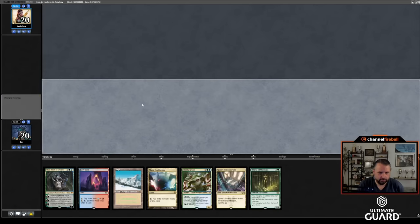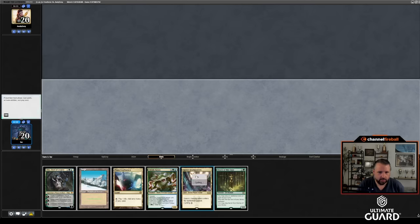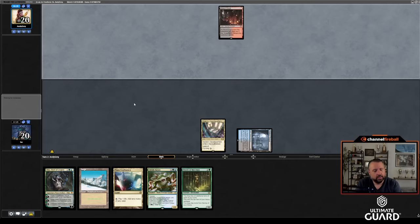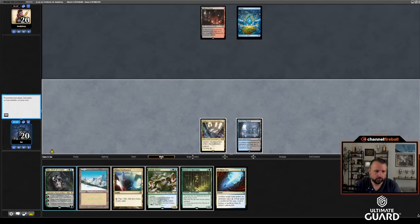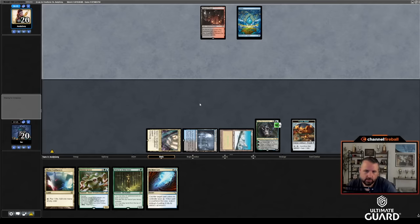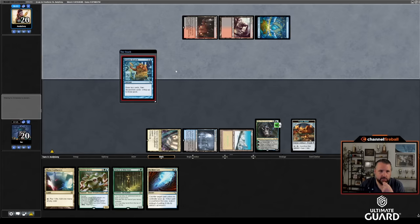This hand seems way too slow — well, I can't mulligan this. I'll put Fiery Islet back and keep Mana Confluence. Pass. Any Mox Jets? Let's see if we can get there. There's a Watery Grave; I'll just play that — nothing better to do. Turn three, I think I play Oko. No More Lies is kind of nice — that's one of the cards I really want to draw against him. If he doesn't reanimate this turn, let's see what he does.